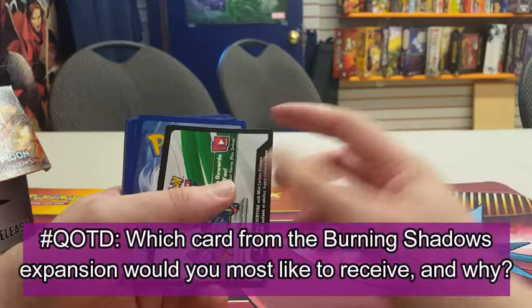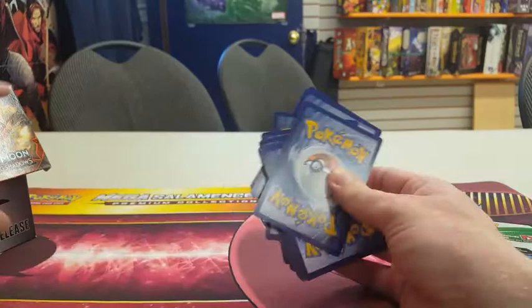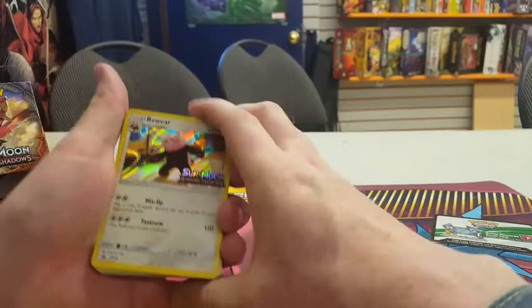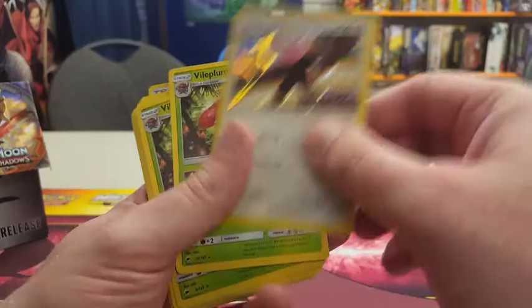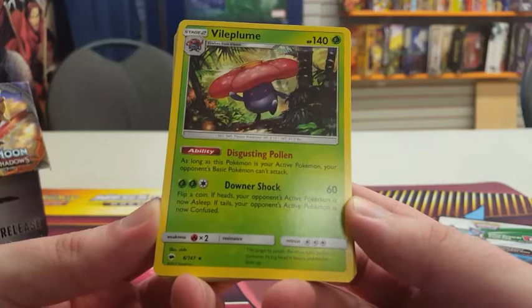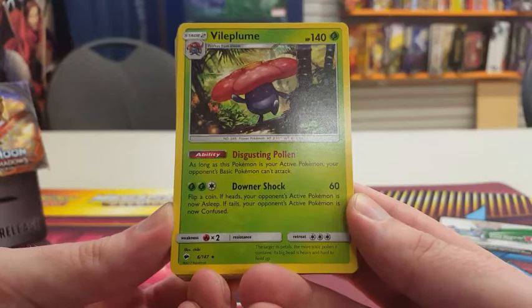You have a chance to win either this code card or one of the many others I'll be getting from these Burning Shadows booster packs. Looking at my 22-card pack: the promo is the Bewear — with Mix-Up (flip a coin, if heads discard the top three cards of your opponent's deck) and Tantrum for 120 (this Pokemon is now confused). We also have Vileplume — as long as this Pokemon is your active Pokemon, your opponent's basic Pokemon can't attack — and Downer Shock for 60 (flip a coin: if heads the opponent's active Pokemon is asleep, if tails it's confused).